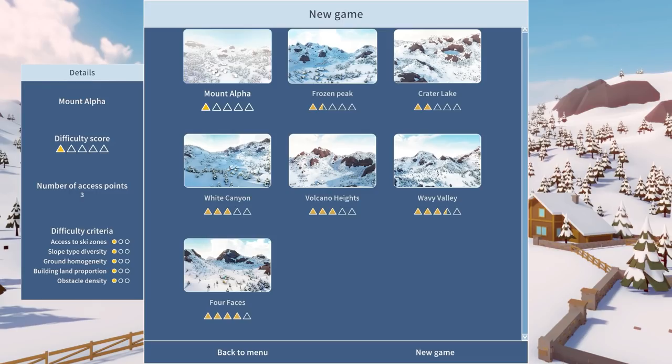We've got six areas to choose from. I'm not going to go to the really hard ones because quite frankly I don't think I'm in any way experienced enough to do that. So we've got things like Frozen Peak, Crater Lake, and White Canyon here, and you can see they have different obstacle densities, slope diversities, etc. I very much want to check out Frozen Peak because it has the same number of access points.